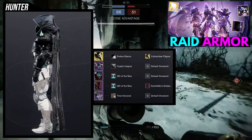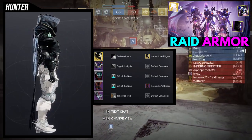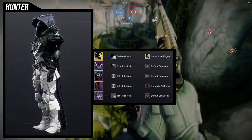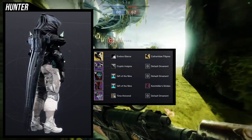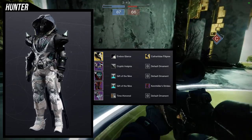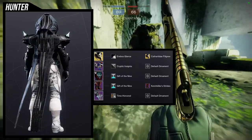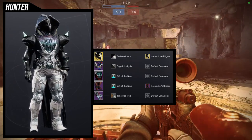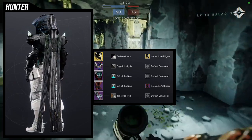I went with a white-turning-to-black concept. For the chest piece I'm using Gift of the Nine, and the same for the boots, so those two share the same white color. The arms use Cryptic Insignia to bring in the black, like jacket sides — my hunter is essentially wearing a jacket. Some of the chest piece is black as well. For the helmet, I'm using the Cathartae Filigree ornament for the Celestial Nighthawk, with the shader changed to Aerobus Glance since it's the better black shader.